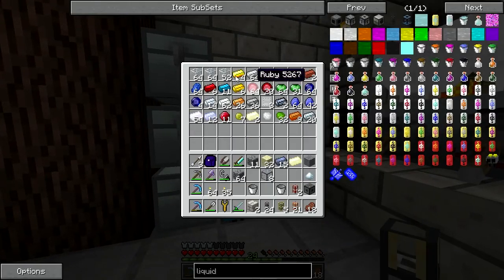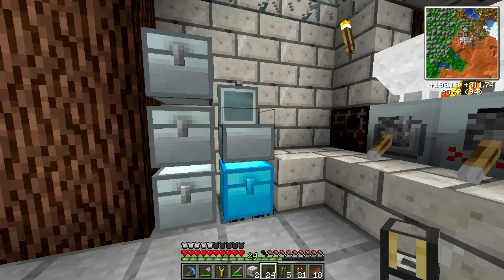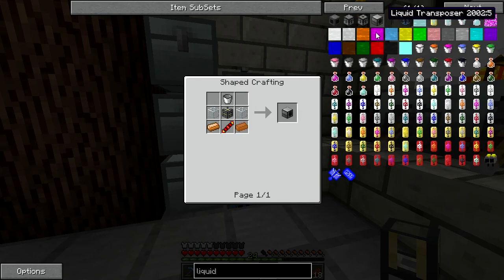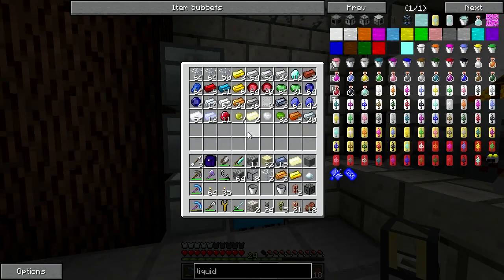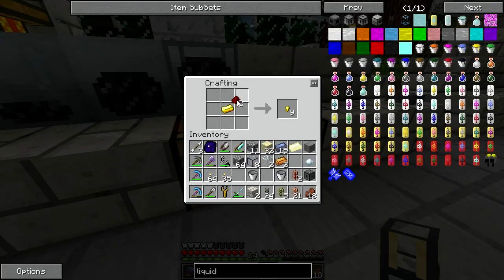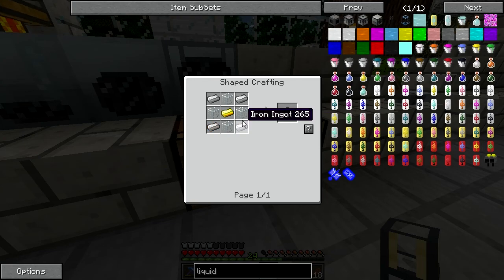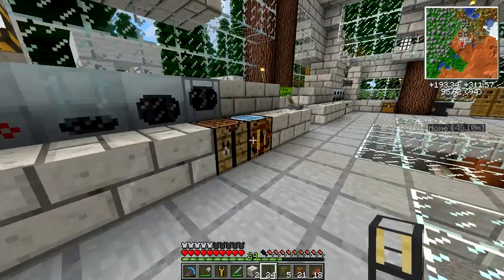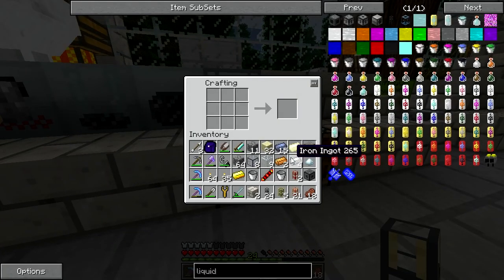I love all the GUIs and the way you can select a face for input — that is really cool. Because with other mods, their machines work fine, but half the time you spend is figuring out how you're going to intricately hook everything up because everything is on a specific side and you can't change it. So half the time is goofing around trying to creatively wire something up.